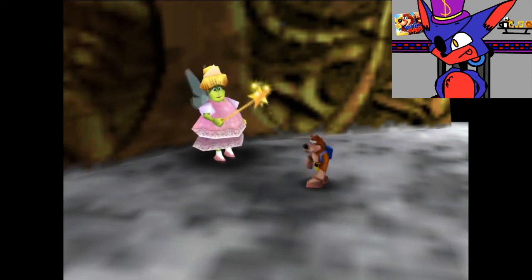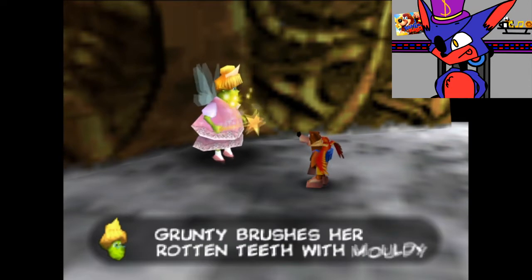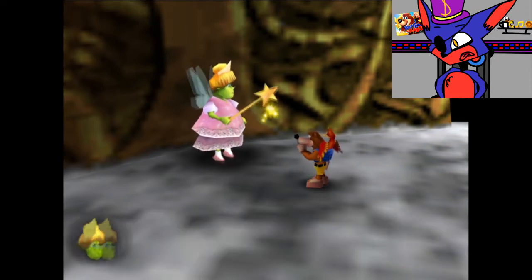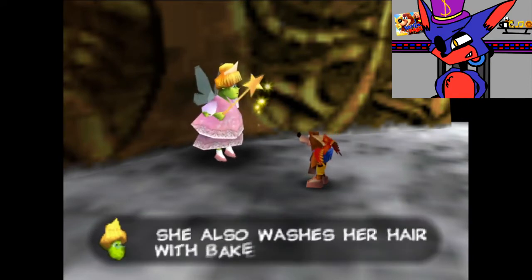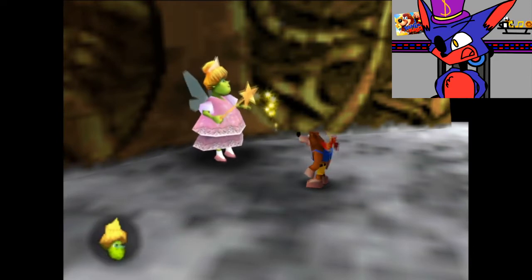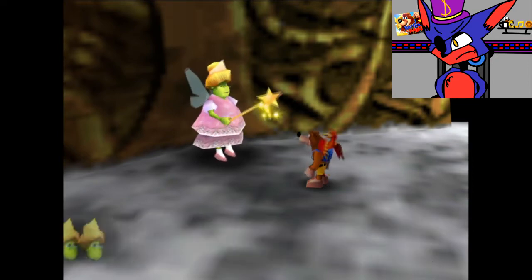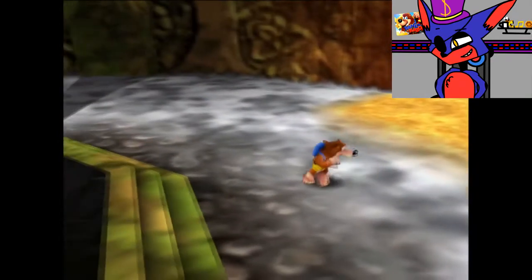Get your barf bags ready, folks, this is great. Grunty brushes her rotten teeth with mouldy cheese-flavoured toothpaste — that's one. Number two: she also washes her hair with baked beans. And she gets her clothes from the trash can. You'd think she's homeless after hearing all this.